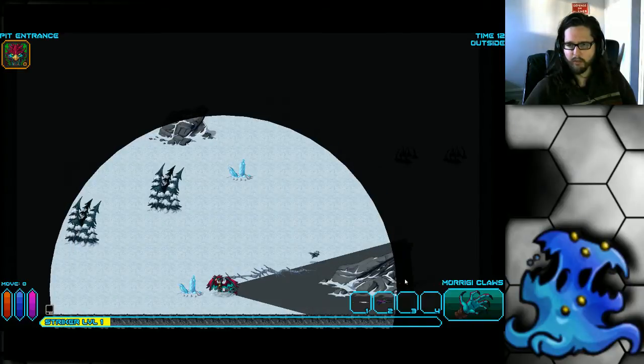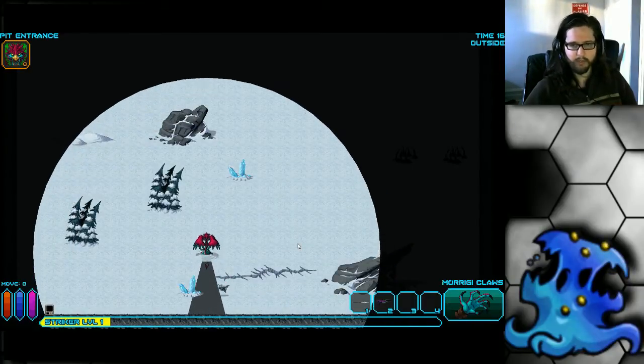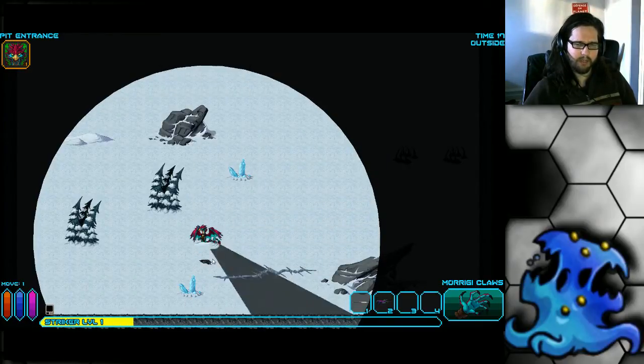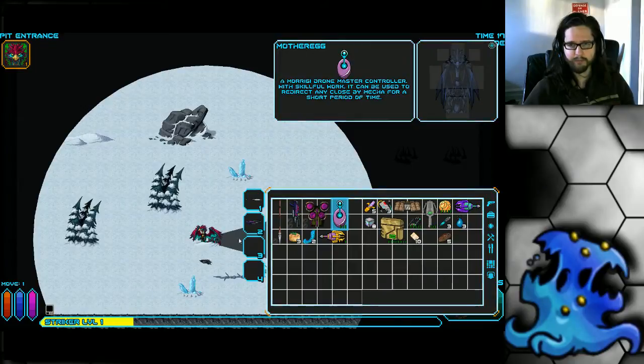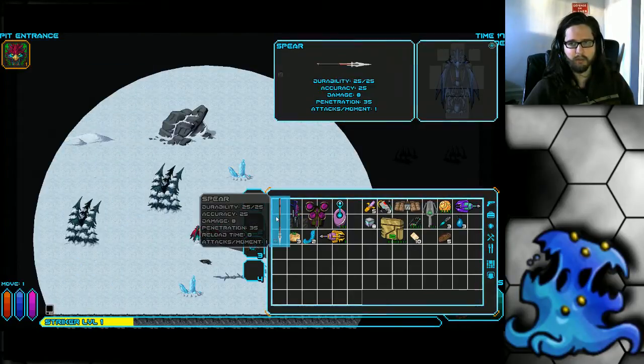She starts with Morigi claws as her melee attack, which is actually quite powerful and you'll be using it a lot. It does about 9 damage to a bat — 7 damage with 35 pen. That's pretty good. It's actually 1 less damage than your spear, so it's very powerful.